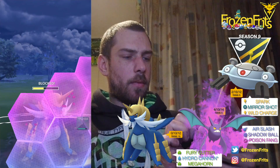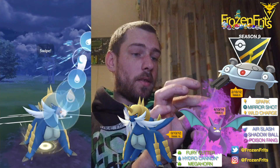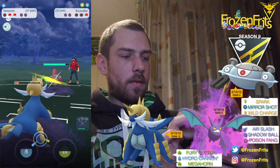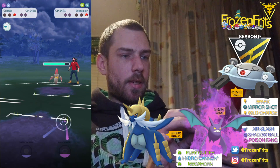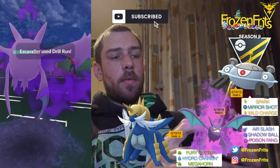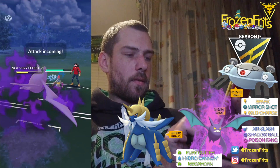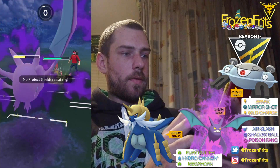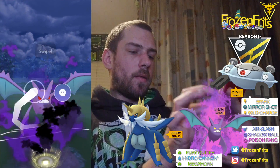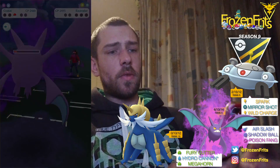Maybe it's better to shield this — maybe we can take off another Hydro Cannon. Yes, nice! So that takes it out. Yeah, that's gonna be the Megahorn — no, it's the Drill Run, so that's not very effective. I hope we can take off a Shadow Ball. Okay nice, gonna take off this Shadow Ball and I think it takes it out. Nice, that takes it out — so that's a win!